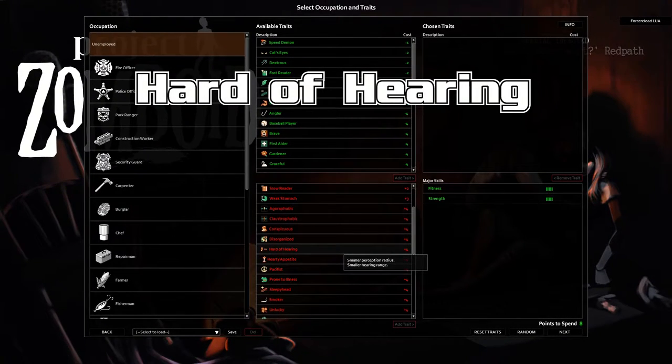Hard of Hearing — smaller perception radius, smaller hearing range, yes and yes. And one little flavor effect: sound effects outside that range will also be muffled.